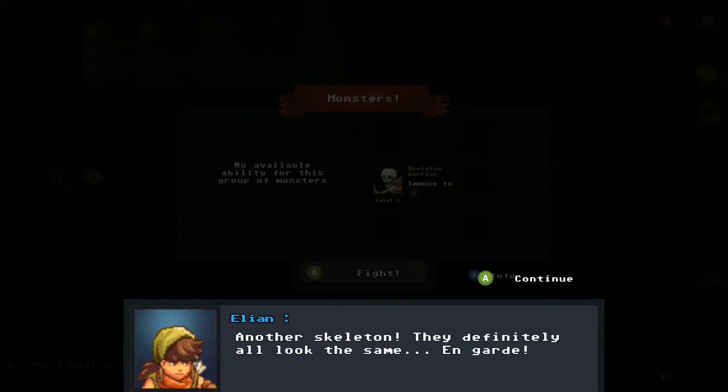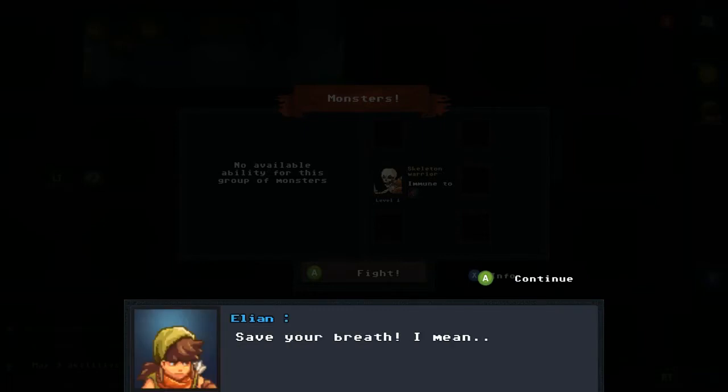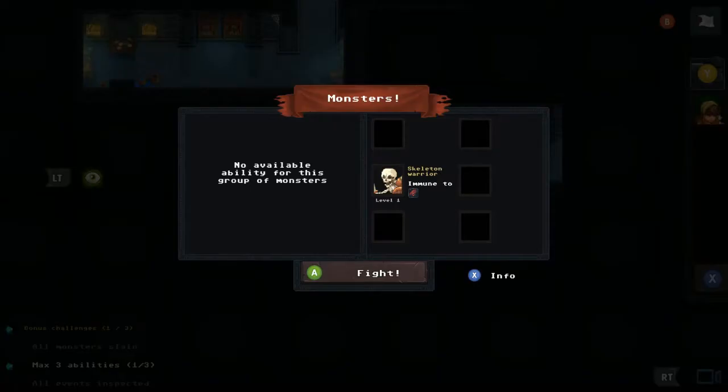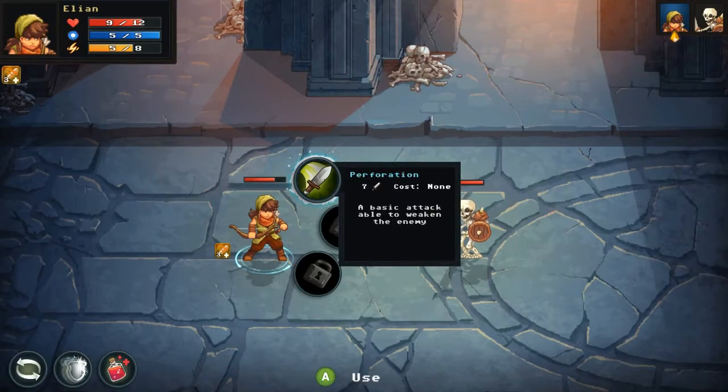Another skeleton appears and taunts me — 'a kid pretending to be an adventurer again.' The skeleton can't understand how it can talk either, and I agree. I tell it to rest in peace but it won't listen. I'm having a good old time with this game so far.